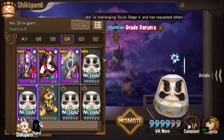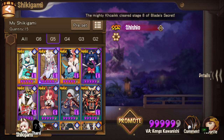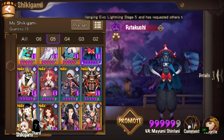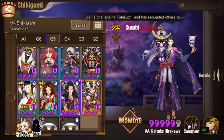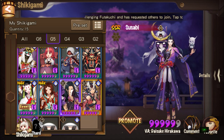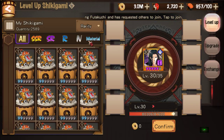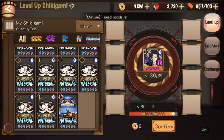You just repeat the process over and over again until you have enough to make five G5s, then you can promote this — like Susabi or Hannah or other top Shikis. We can also look at how many we need to promote Susabi from level 30.